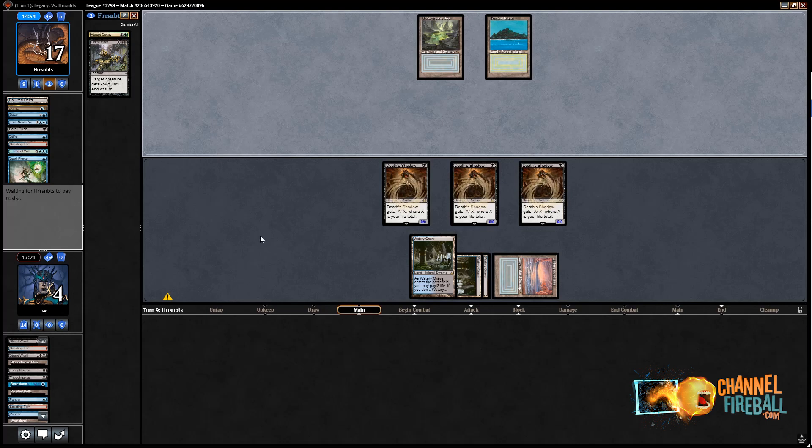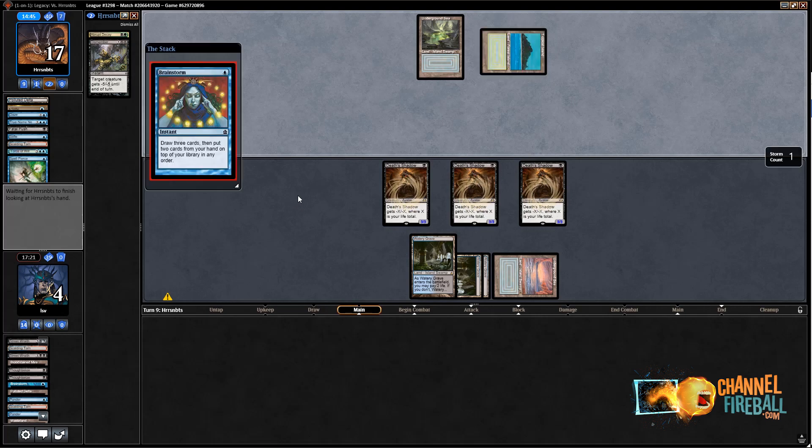They're going to Fetch. I like this — wherever this is going is good for me. A Flusterstorm, a Spell Pierce. I'm going to Daze their Force of Will, return a Watery Grave because there's a chance I might want to replay and pay two life. I think I will. Now I can play around Daze and my top card's Gurmag Angler. If my opponent can't kill two of my Death Shadows this turn, they lose. They have to have Fatal Push plus another Land plus Abrupt Decay — or double Push plus double black land. That's going to be a pretty big ask given the situation. This is pretty intense — I didn't think I was winning when I mulled to five and my first land got Stifled. I really just don't think Stifle is a card I've found much success with.